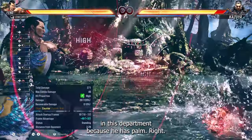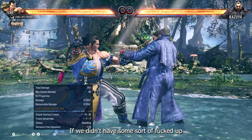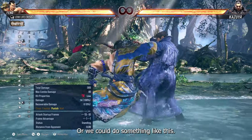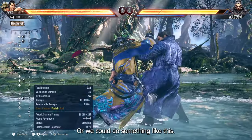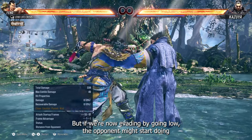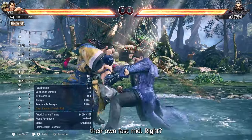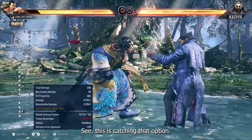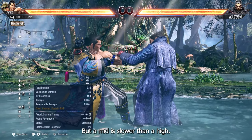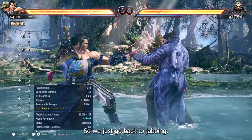There's no advantage — we're both doing the same move. Fang is kind of cheating here because he has his palm move, but we'll ignore that. If we didn't have some unusual 10-frame move, what we might do instead is an evasive move like that, or we could sidestep. But if we're evading low, the opponent might start doing their own fast mid — see, this catches that option, and this catches this option, but a mid is slower than a high so we just go back to jabbing.